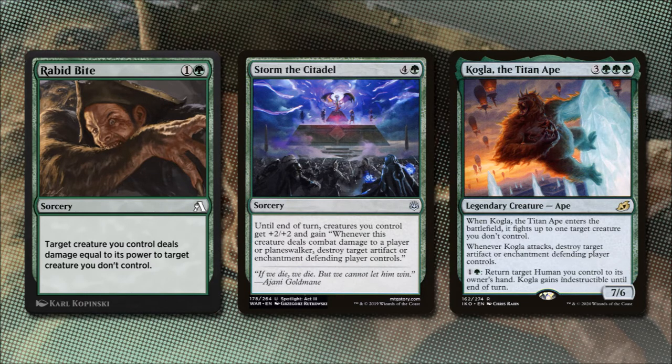Since many of our creatures have trample, we will be able to make good use of Storm the Citadel. Kogla, the Titan Ape for 3 and 3 green fights up to one target creature we don't control when he enters, and whenever he attacks we destroy target artifact or enchantment the defending player controls — regardless of whether he deals combat damage. If we pay 1 and a green, we can return a target human we control to hand, and he gains indestructible until end of turn. He's a 7/6.